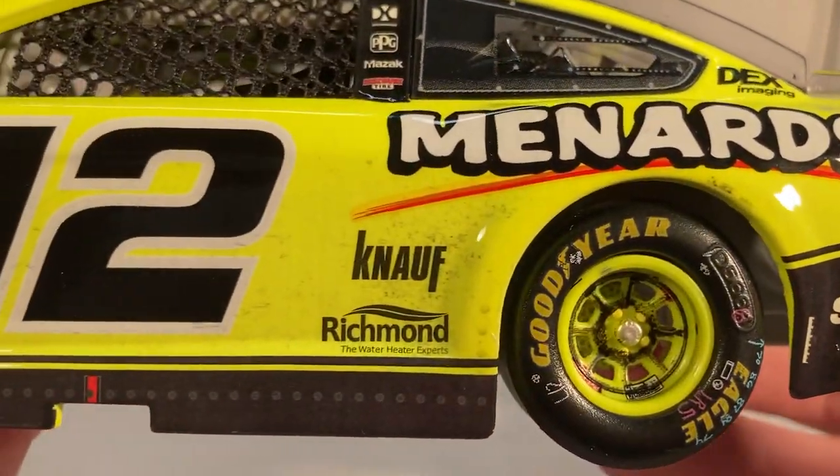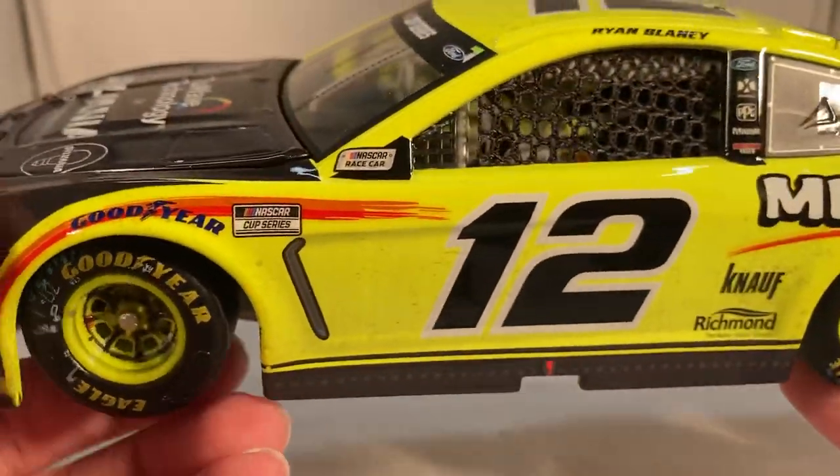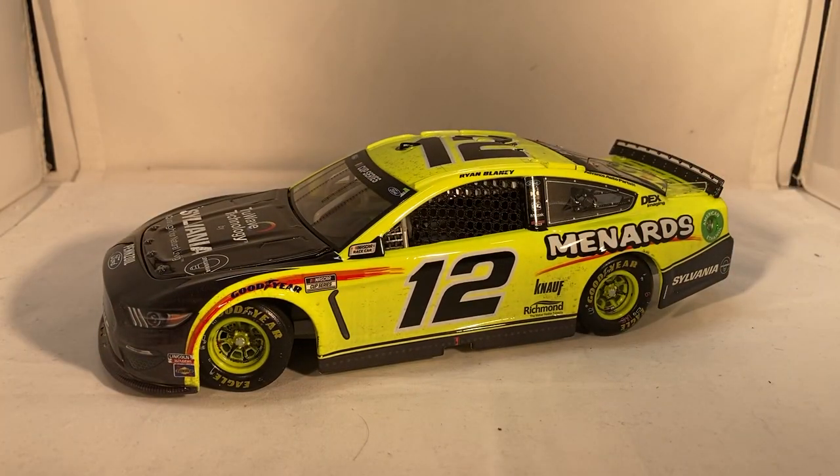Down the left side it's honestly pretty clean — got some dirt but not really much. Definitely a cool raced version. This is the only way to get this version of the Menards paint scheme. The primary they produced this year was of course the Jack Link's Beef Jerky car. I do enjoy that every single year they've been choosing a different sponsor for the primary die cast — please never just copy and paste the same car. If you're going to use the same Menards paint scheme, choose a different partner each year to build a collection.